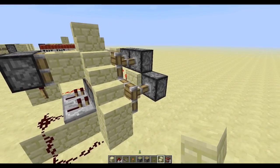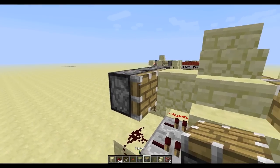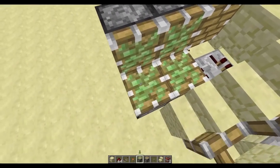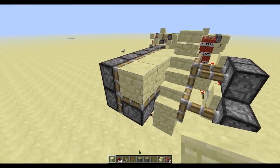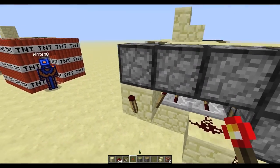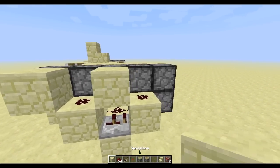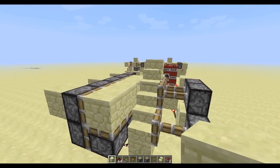Just complete your staircase there. For the pistons on the left side, place a regular piston there, a sticky piston there, regular piston there, and then two sticky pistons right there. Place two sticky pistons facing up right there, and then fill in the blocks. To power these, take a torch on the side here, a block on top, block to the side, redstone there. That redstone goes down into a repeater on two ticks, up into a block with redstone on top, and then a block there — that's going to power all the side pistons.